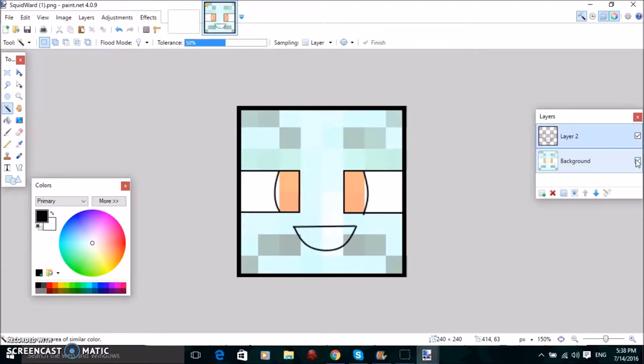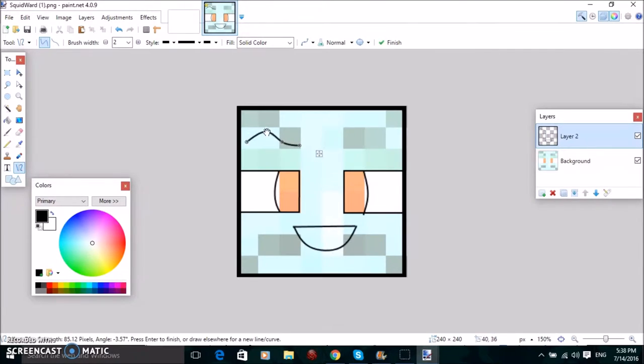Yeah, that's starting to look pretty good. Now what you have to do is shape out the eyebrows like where you want the eyebrows to be. I'll just do it like this because I'm not that great of a drawer. Basically just do that, and then that. There we go — I think those eyebrows look pretty good.